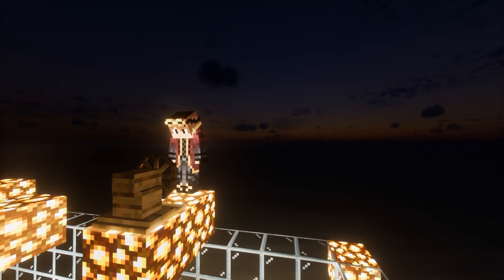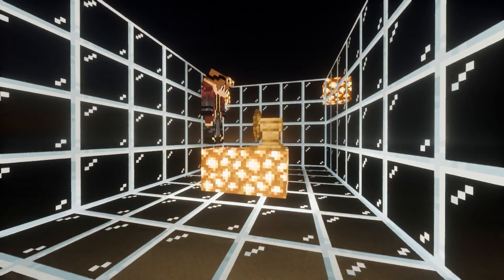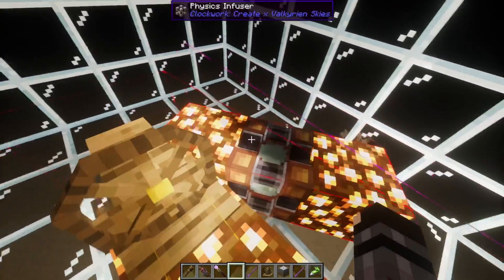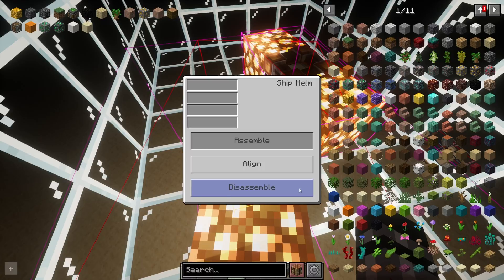Moving on, we have the helm from Eureka. By crouching and right-clicking this block with an empty hand, we can bring up a simple GUI where we can click on Assemble, and it'll turn the connected blocks into a physics object. Like with the infuser, if we destroy the helm, the blocks will continue to be affected by physics. The Eureka helm also has the unique ability to disassemble ships.